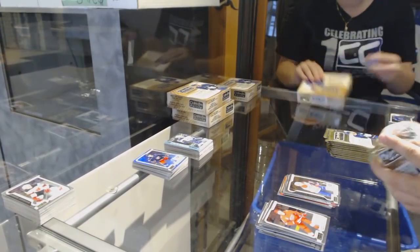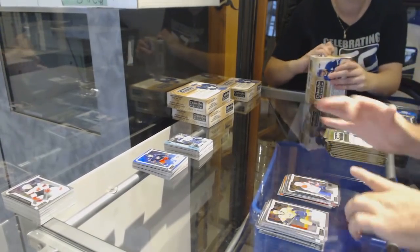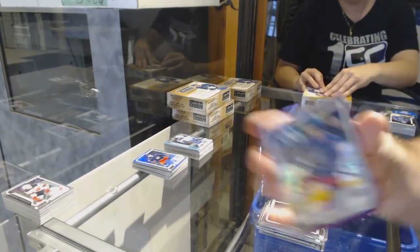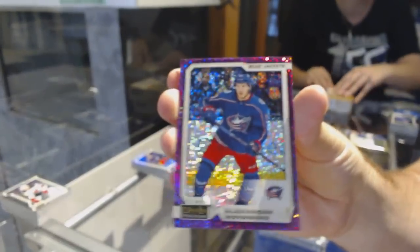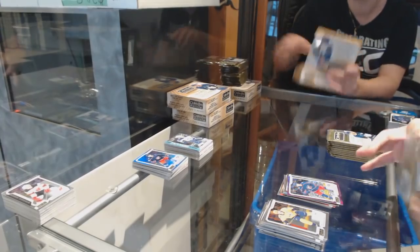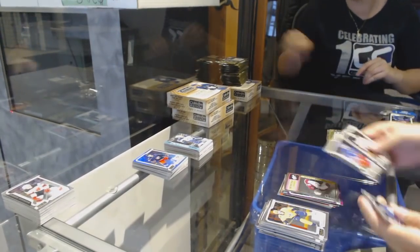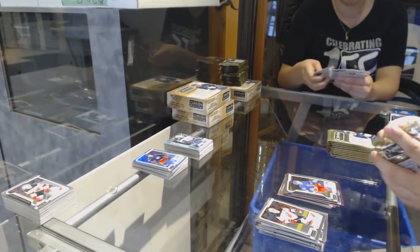Noah Juulsen for the Montreal Canadiens. We've got for the Blue Jackets Alex Wennberg Violet Pixels. Retro of Mikko Rantanen for the Avalanche. Brett Howden Rookie for the Rangers.